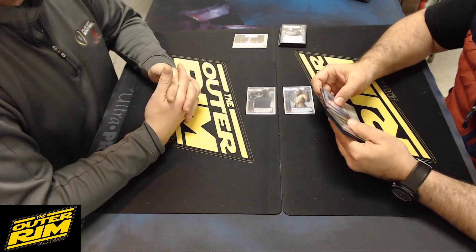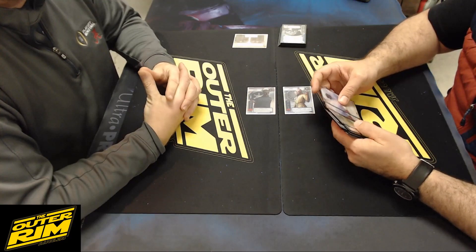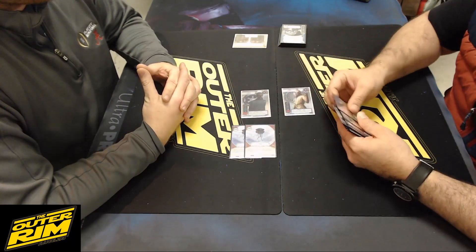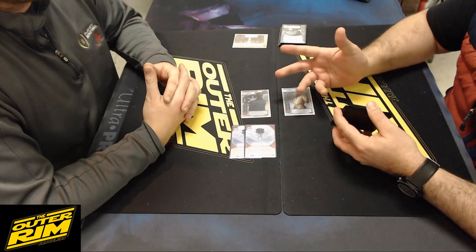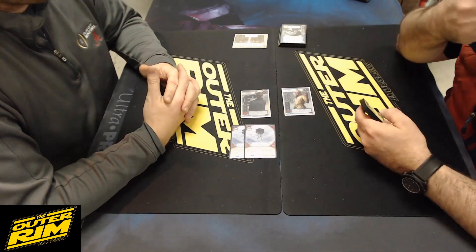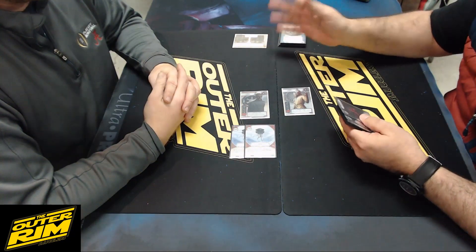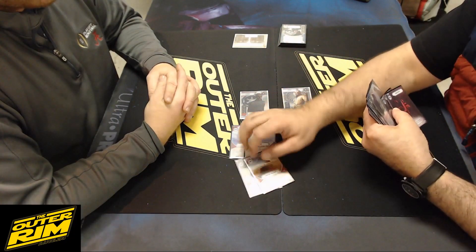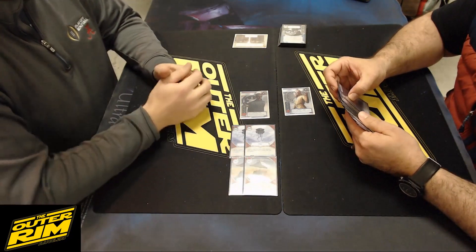Now let's go over the thirteen events. Probe Droids are pretty standard — they weren't actually in the deck when I got to Nashville Friday night, but Brian convinced me that card was too important. My thought was you'd hit Tarkin's die every once in a while and that might be sufficient, but he was one hundred percent correct — that's a two-of. You have to play it right: wait for them to play an upgrade or support, get their hand down to four or three, then hit them with it.